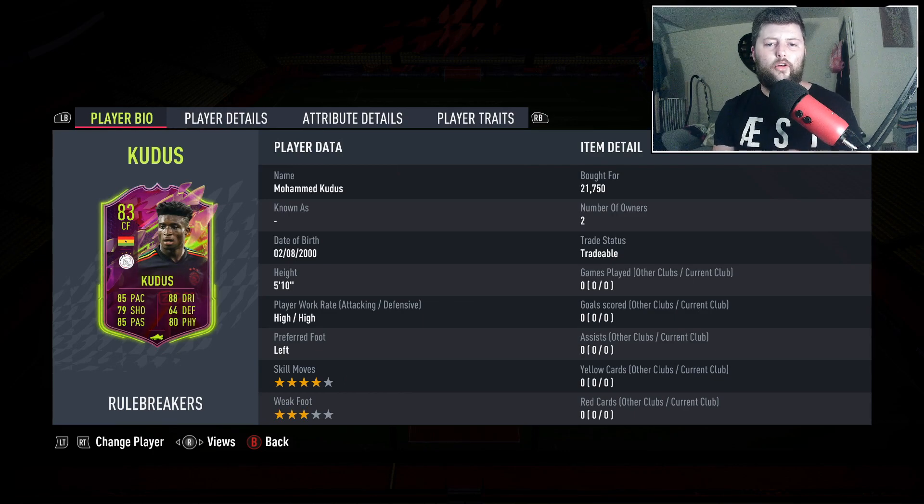Today we're looking at Kudus, the Ghanaian special card that is 80 overall rated. He starts as a CAM in terms of his natural position. He's obviously in the Eredivisie for Ajax, so it's a nice pairing. We've now got two Player of the Months for Eredivisie — we also have Sangria, the Ivory Coast PSV CDM, Tadich in form, and Berghuis on the right wing.